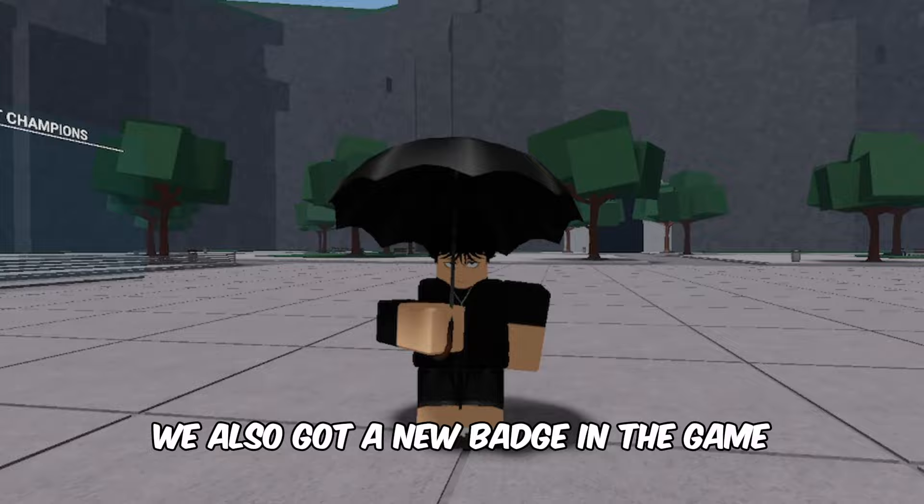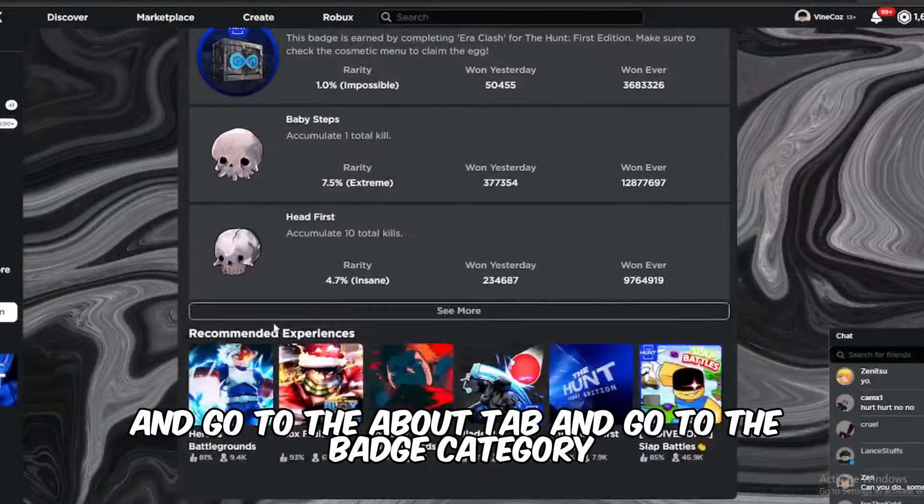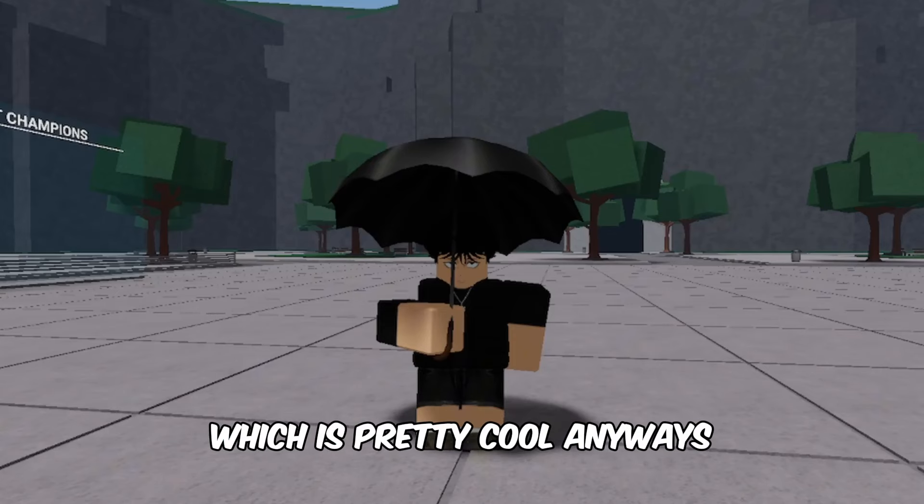We also got a new badge in the game. If you go to the Strongest Battlegrounds and go to the About tab and go to the Badge category, you will see a new badge called Meet the Owner, which is pretty cool.